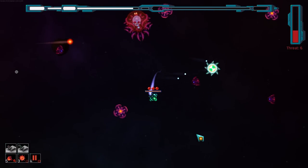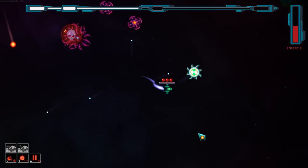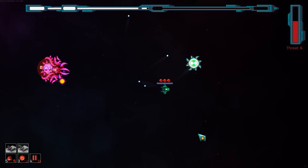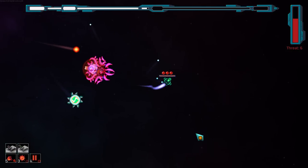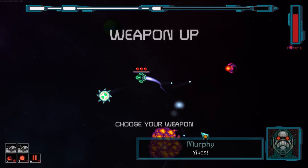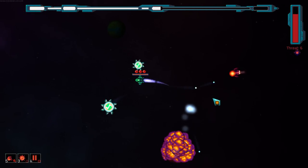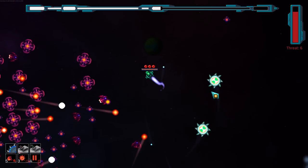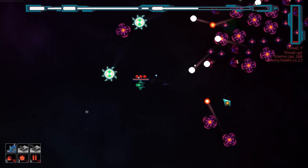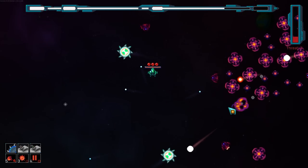I tried slowing it down to ram it with the orbital, but it didn't work. Please give me another kinetic drone — perfect. Unfortunately, I only have kinetic drones at the moment, so I'm a little stuck with that. Interesting — they actually rotate at completely different speeds. I like that, actually. Otherwise they're just going to get weird and synced up.